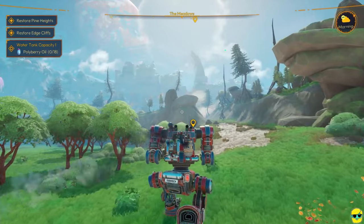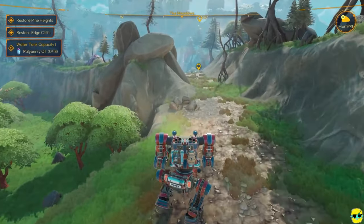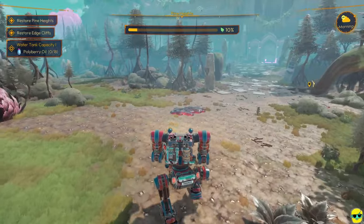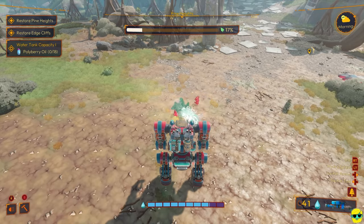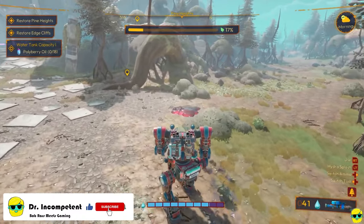Now, all of that shimmer and the dust — that's generally an indicator that this area is not safe. Well, not that it's not safe necessarily, just that it's got some corruption. And this is it right here. So let's get our water out, and we can use the cannon to clean up this gunk even quicker.